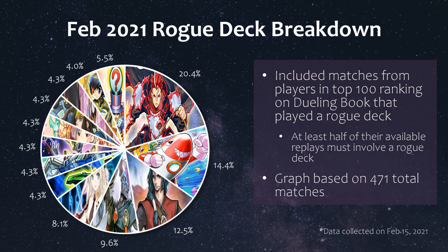This was the breakdown of matches involving rogue decks among players in the top 100 in ranking on Dueling Book. This pie chart is based on 471 matches, and the data was from February 15th. I only included replays if at least half of the 20 publicly available replays for each player involved a rogue deck, as I wanted to focus on players who climbed the ranks mainly through a rogue deck. Infernoble was the most popular rogue deck among the top players at about 20%, followed by Prank Kids, Burning Abyss, Sub-Terror, and Sky Striker forming the top 5.